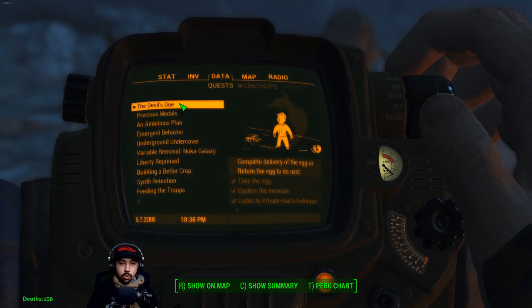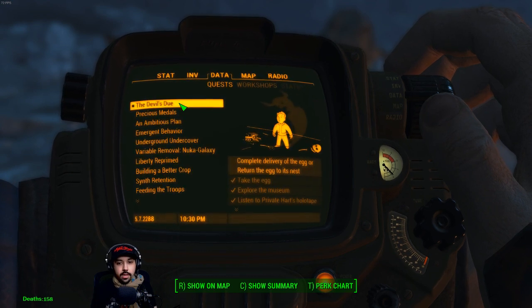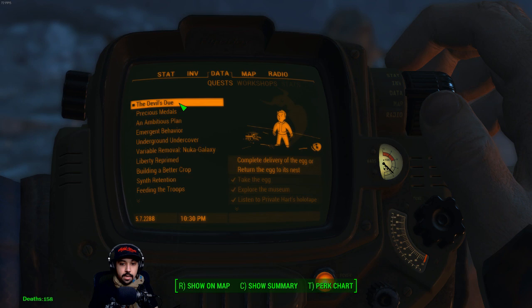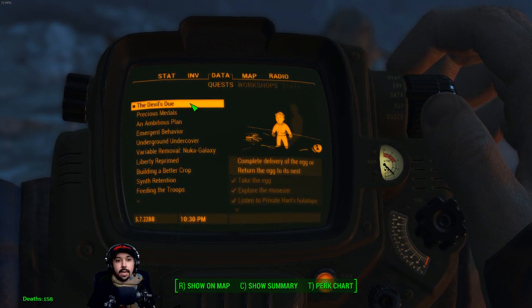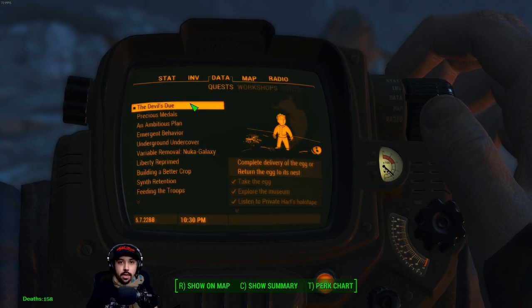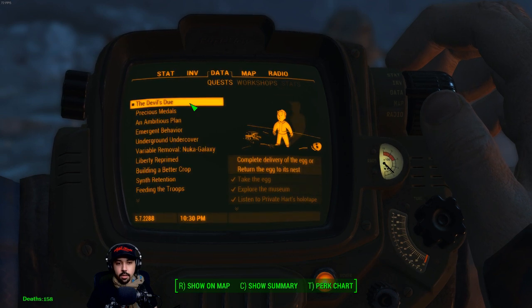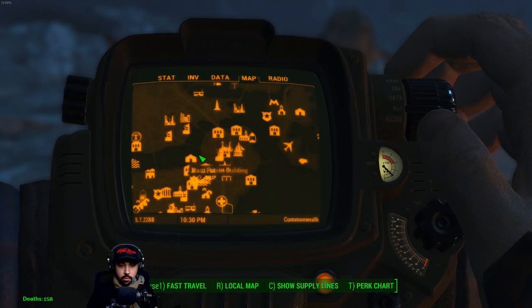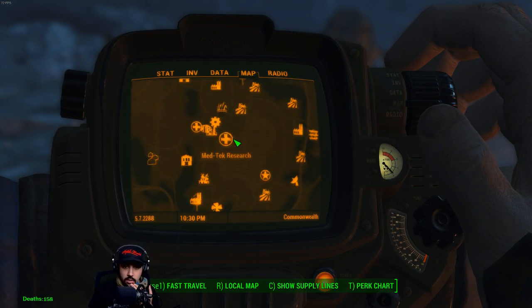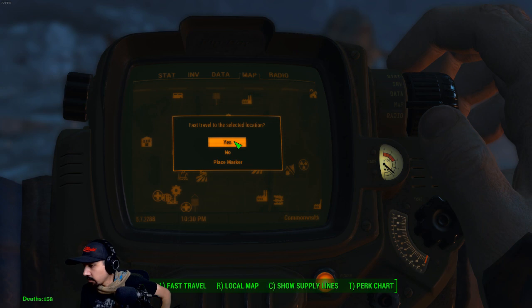There's one thing we didn't get to finish - this quest, Devil's Due. We got a deathclaw egg and we can take it to Diamond City to sell it, or take it back to the deathclaw nest where it was stolen from. I want to go to the deathclaw nest - why not? After that we'll head back to Nuka World, the DLC we've been working on. Let's travel over there.